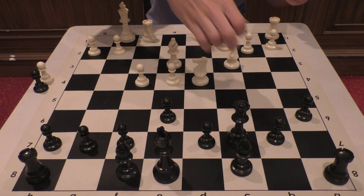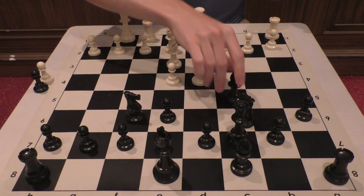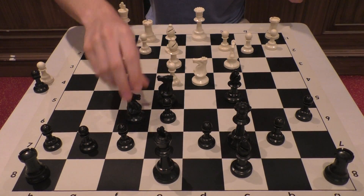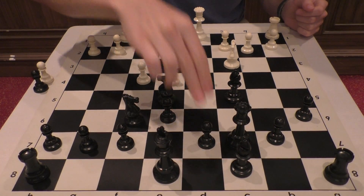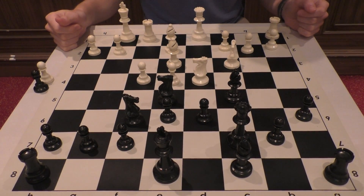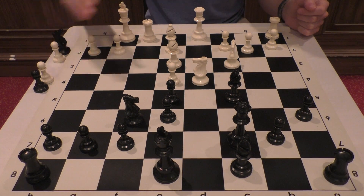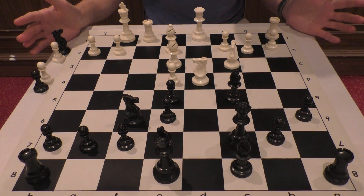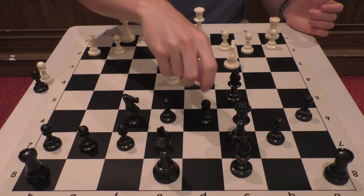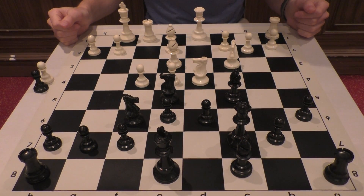He went for bishop c5 instead, which is an interesting try. The natural move would be to go f4, but here black just calmly replies with d6, and if I take, you see the bishop is hanging on e3 — so I cannot move my knight and black will regain the piece and be completely fine. It's quite annoying and difficult to untangle.